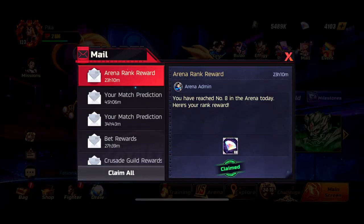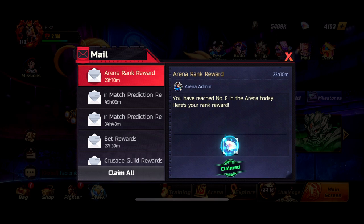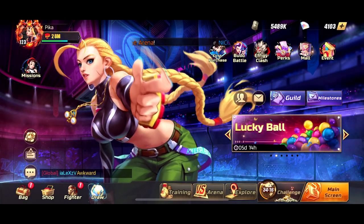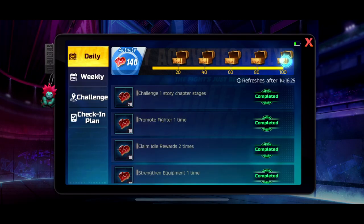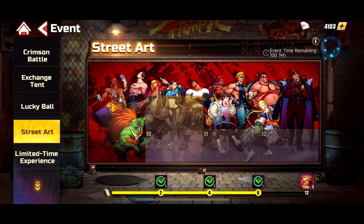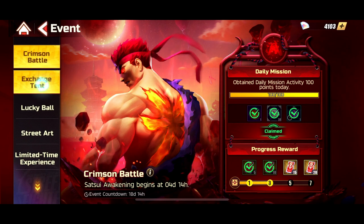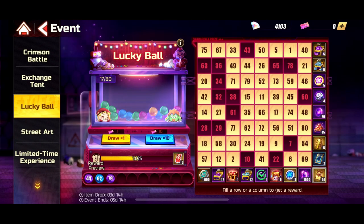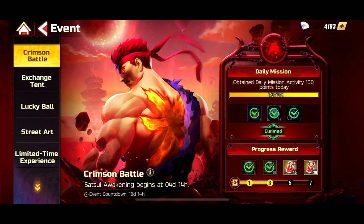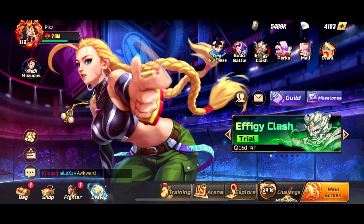Try to finish the dailies always and claim everything. The weekly — claim everything. It will give you many things, especially events like the lucky ball event we have here. And for Mad Ryu, if you claim the dailies it will give you progress with his cards, so don't sleep on it, always do it.